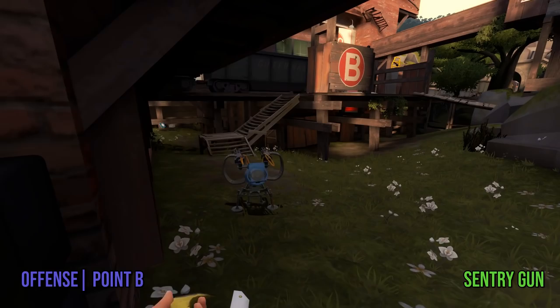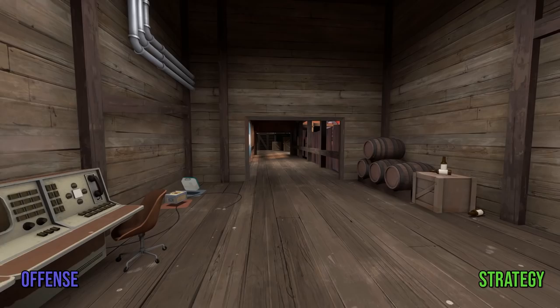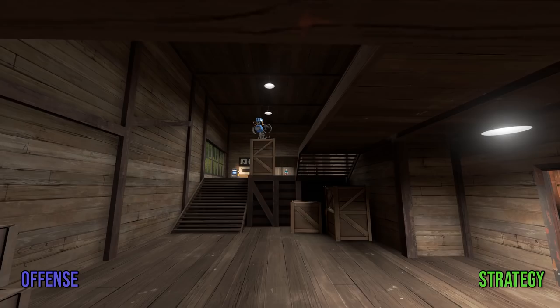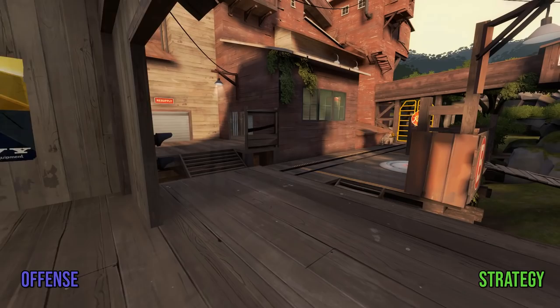Hopefully everyone will be so preoccupied with dealing with the main push that no one will see you and your sentry gun can clean up with ease. The main thing to keep in mind is that acting as a team when trying to take areas or attempting to capture the control points is the most surefire way to win on not only this map, but pretty much every attack-defend map in the game, so don't try and take things alone unless you're in a position to do so. Engineer, by his current design, is not an offensive-leaning class, so you're going to be strongest when working alongside others and playing more of a supportive role than a purely attacking role.